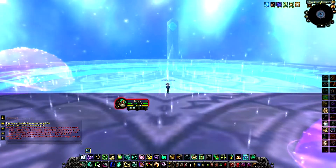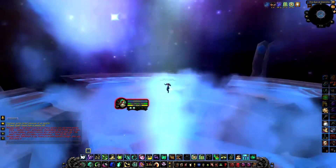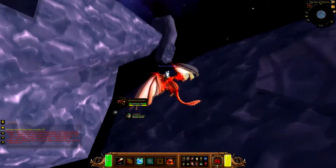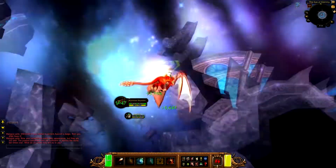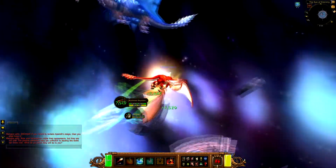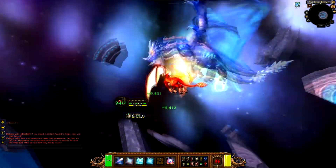The third phase is the trickiest and is what most people have trouble with. During this phase you will be flying on a drake with some abilities you can use. All you have to do is cast these abilities in this order over and over again. The order is 1-1-2-3.